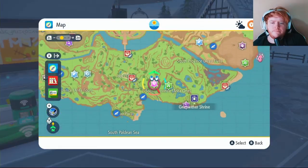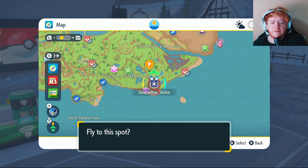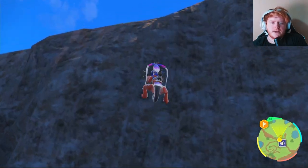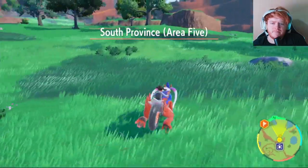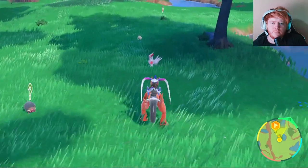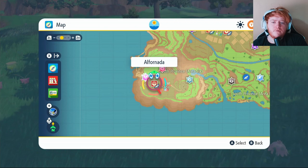For Zangoose Claws, come all the way down to the bottom of the map - fly to the nearest location, head to the shrine, then climb the cliff. At the top you'll be able to see Zangooses. Find one next to the ruins, take it out, and you'll get your Zangoose Claws.